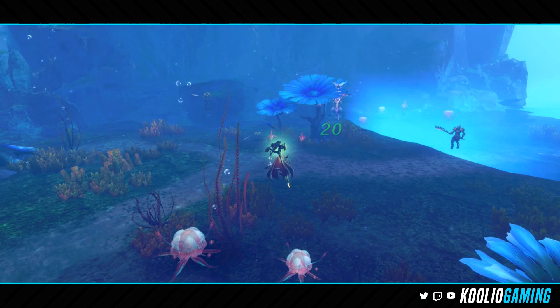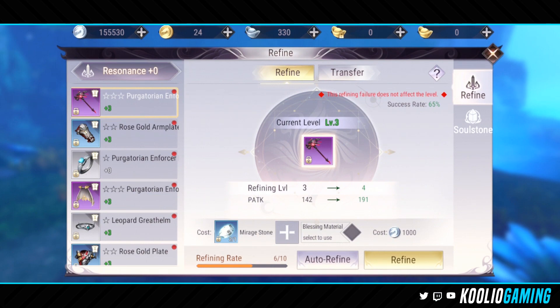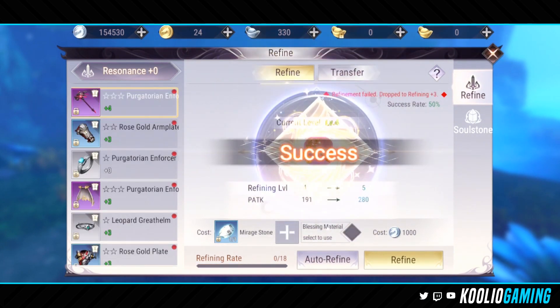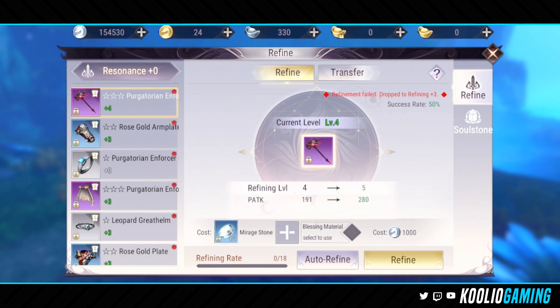Starting with the enhancement menu, which shows all the equipment currently equipped on your character with different ratings — rare, normal, epic, and so on. As you go through the game, you acquire mirage stones, which you use to enhance or refine your weapon. My weapon is currently at level 3 refinement. I can try to refine it, costing 1,000 silver pieces, but there is a 65% chance it won't work — though failure does not affect the level. I went ahead and tried, and got a success, bringing it to plus 4. But now if I fail, it will drop back down to plus 3.